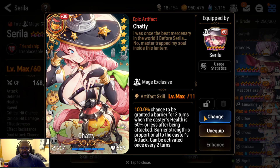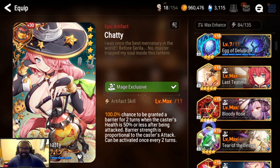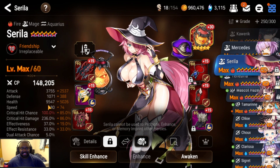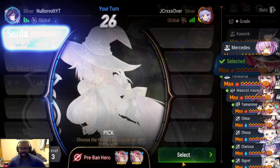She's rocking her own artifact, Chatty. It used to be on Tenebria Spectra, but I switched it off because I don't have many mage artifacts I could use for damage. I do have a plus 15 potion, but usually by then they don't survive because she slows dirt. Let's see how we go in RTA.